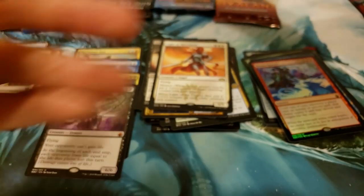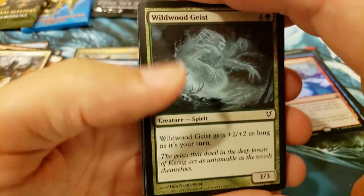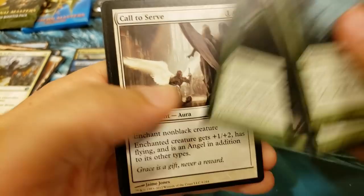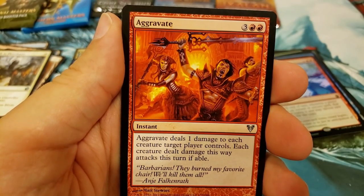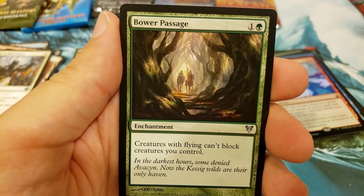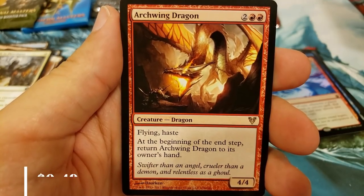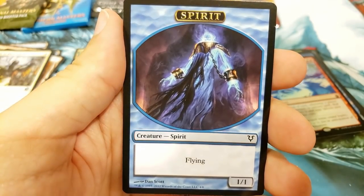Let's grab Avacyn Restored — that's a sweet pack. I believe in here you've got Cavern of Souls in the rare slot, so wouldn't complain about that. Man, if we had a foil one, that would be insane. Alright, we're to the uncommons: Mass Appeal, Aggravate, a little Passage. Let's do a peek — it's red! It's an Archwing Dragon — bounce it back to your hand. And a Spirit.